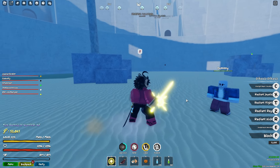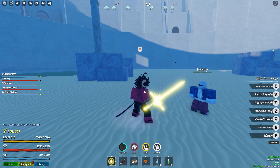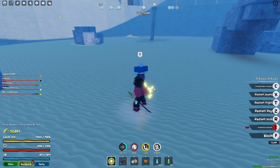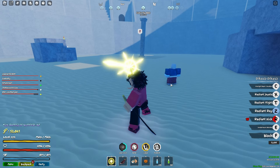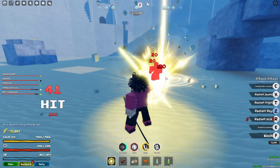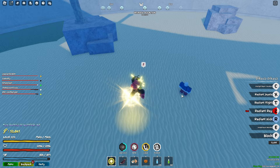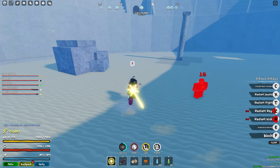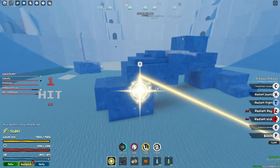I think it really is good. The first ability we have is Starlight Rapier Blitzstrike. Next we got Radiant Kick. And then we got Radiant Ray — 20 damage, with an explosion! Here's the Triple Kick one. And then we got Radiant Flight, which is pretty much faster than Pika Flight, and it does damage if you hit him.